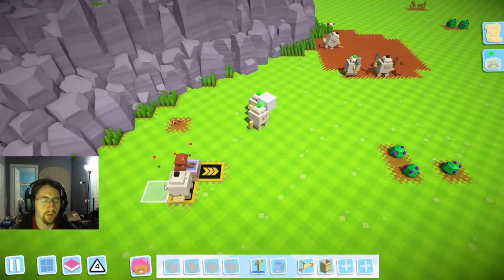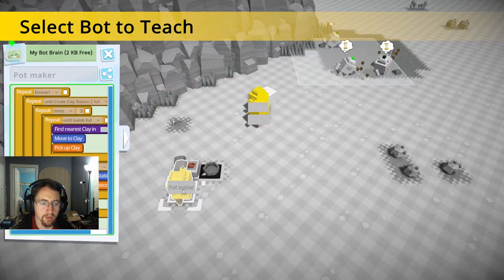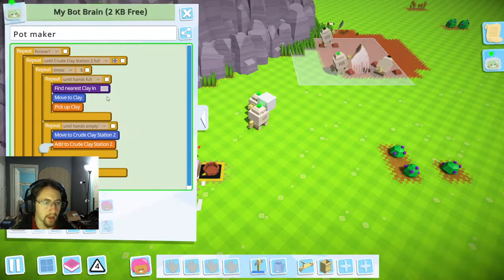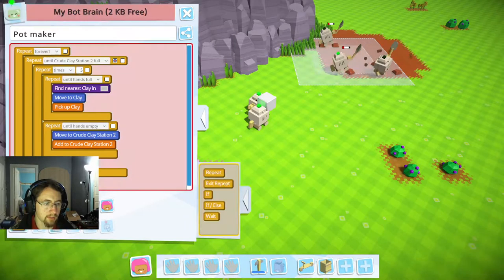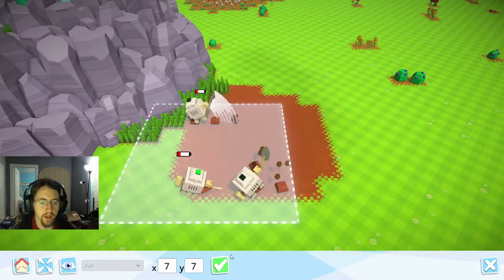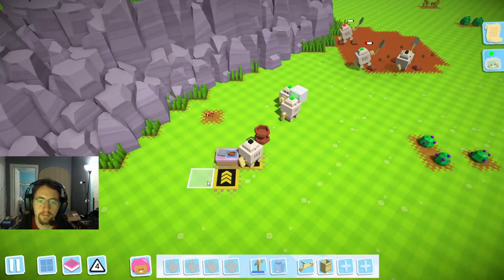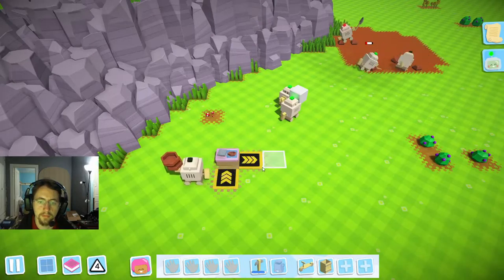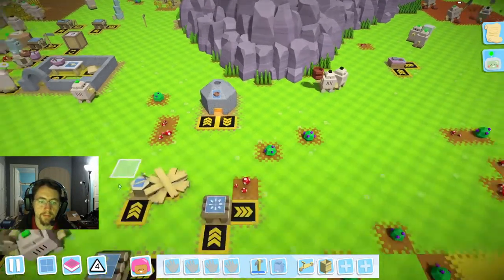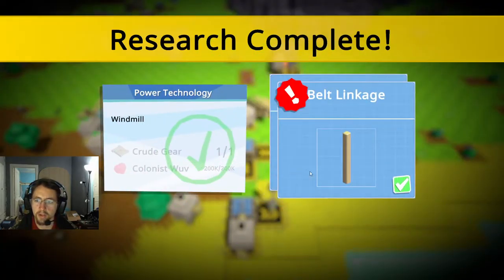Now they're starting to get going. That's why — let's go ahead and fix him. We're going to stop and record, and he's going to find clay. He is looking in there — perfect, carry on. Very good. Power technology — alright, so we've got belt linkages and windmills now.